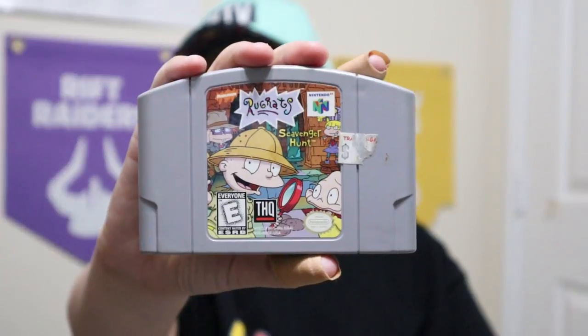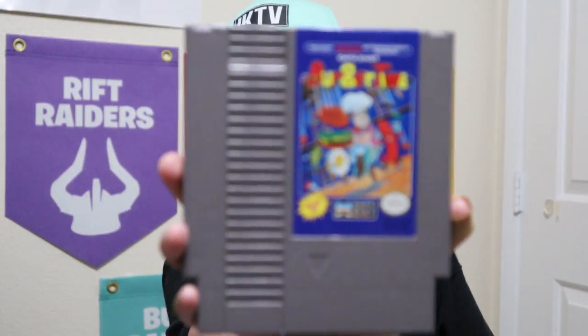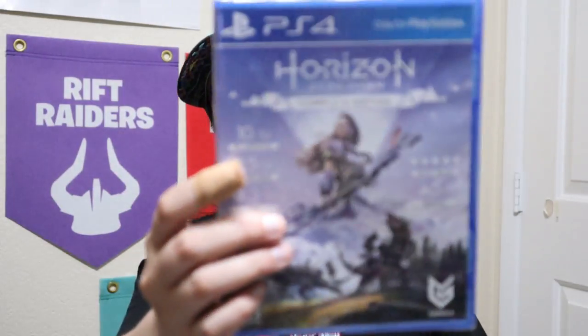Now we're gonna get into the games. The first game is Rugrats for the N64. I see a theme — we have Rugrats Paris the Movie for the N64. We have Burger Time for the NES. We have Splatoon 2. We have Deus Ex for the Xbox. We have Horizon Zero Dawn Complete Edition for the PS4. This one is Jagged Alliance Rage — never heard of this game — it's for the PS4. Then we got a PS3 game: Mortal Kombat vs DC Universe.